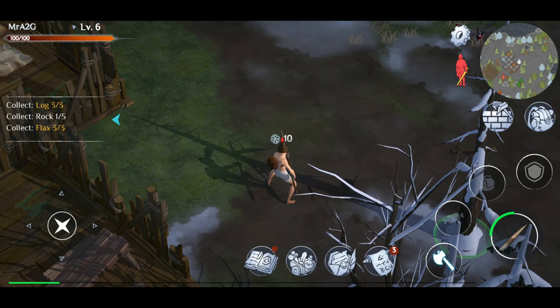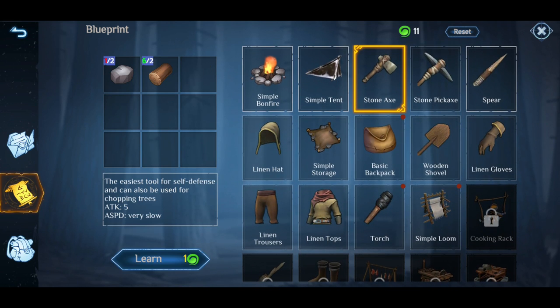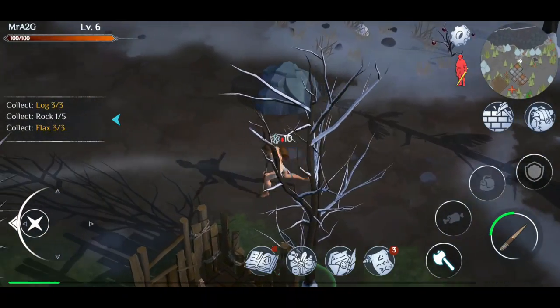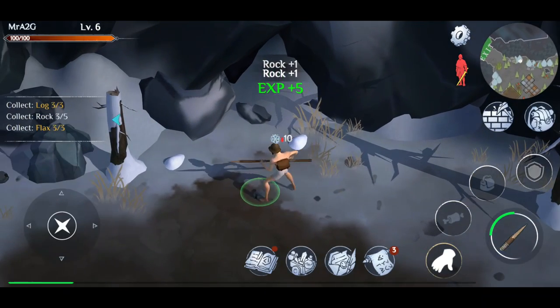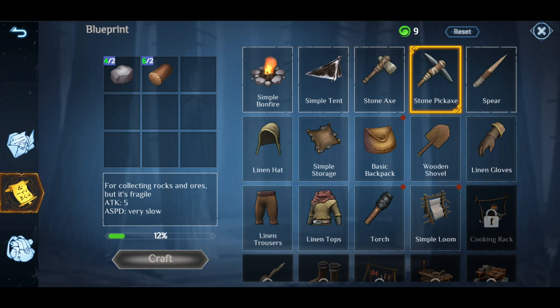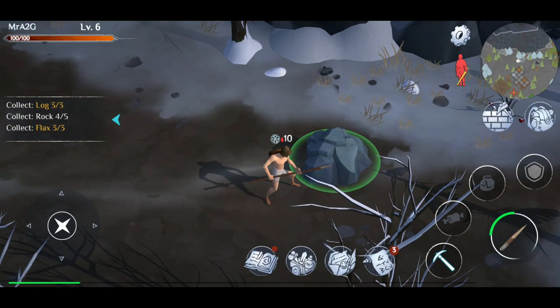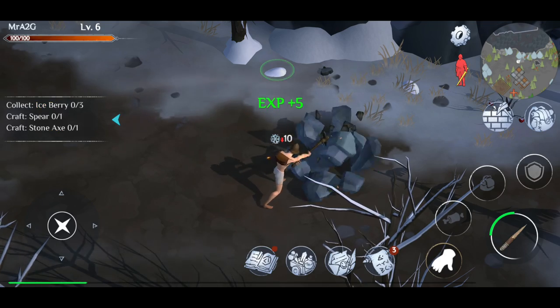I'm still trying to learn the button placements here. Let's go ahead and learn that recipe, and I need to find one more piece of stone to crack this open — there we go. With that, let's craft one of these, wait for it to get to 100, and get that up and running.